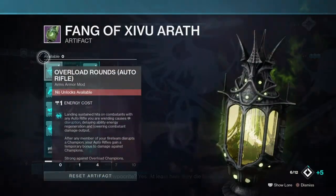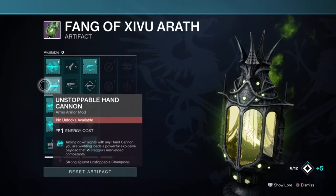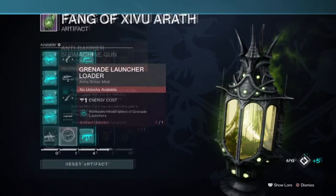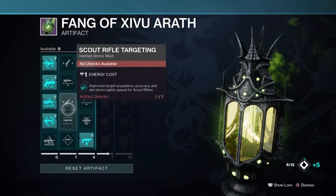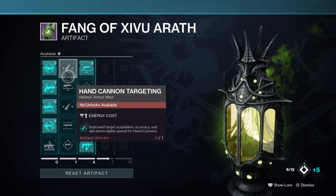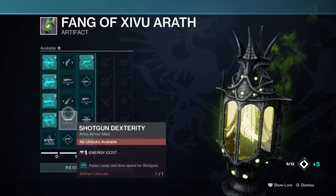In the first column we have the same old anti-barrier, overload and unstoppable mods, nothing we haven't seen before that I need to really delve into here. The second column, once again we have a mixture of targeting, loaders and dexterity mods, this time on different parts of the armor — again, nothing we haven't seen before.